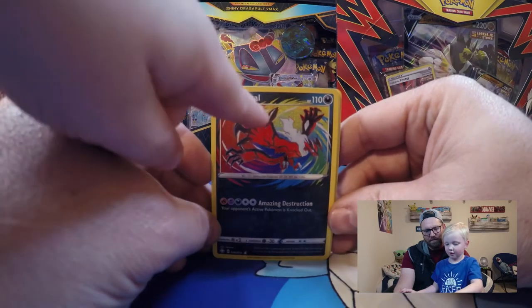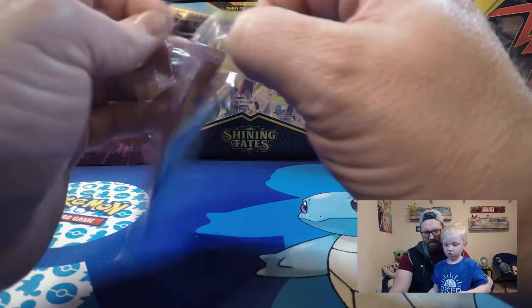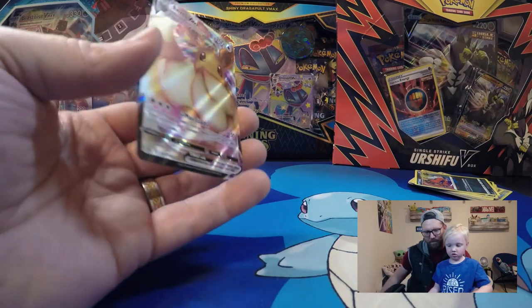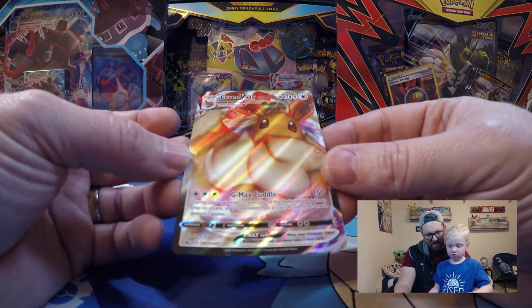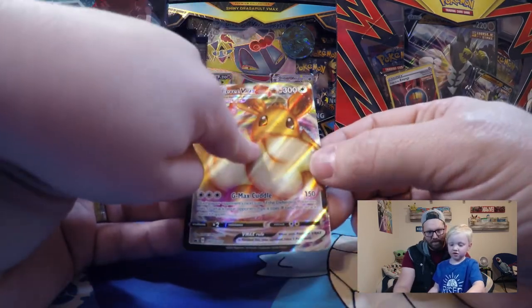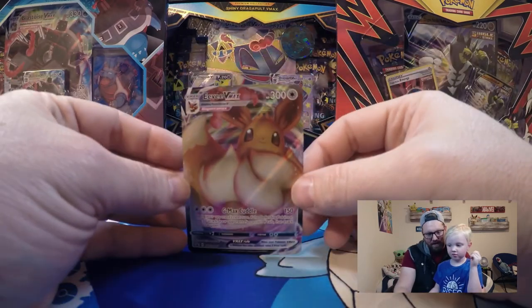What was your favorite card out of the ones we got today? That one — it's a cool card, isn't it? Let's open the Eevee VMAX card. I'm a little bit nervous opening just one card since it's flimsy. Let's take this out. Wow — isn't that cool? Eevee VMAX Gigantamax. It's pretty — feel it. It's got a texture to it, doesn't it? So yeah — there it is, Eevee VMAX.